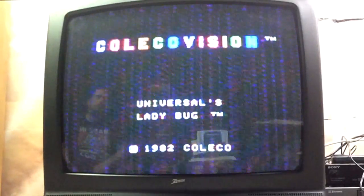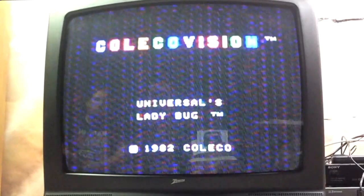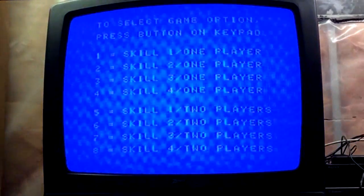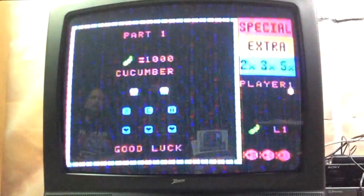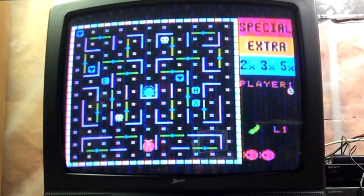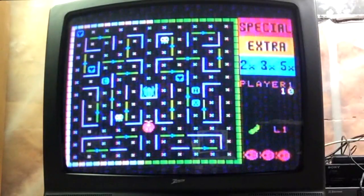Okay, so now we're going over to the ColecoVision version — Universal's Ladybug, 1982. The Intellivision was 1983, I think. We got our typical skill level screen, so I'll go with one. So far it's looking pretty close. Music is the same, but the Ladybug looks different. That creature up there looks a little bit different.